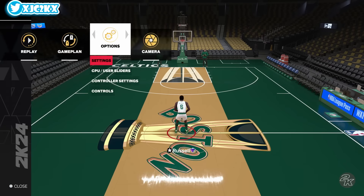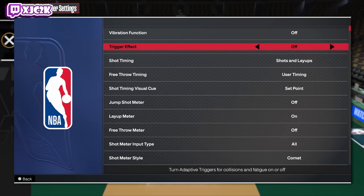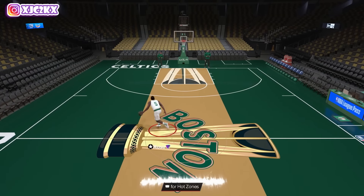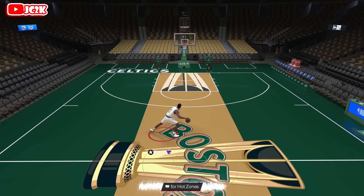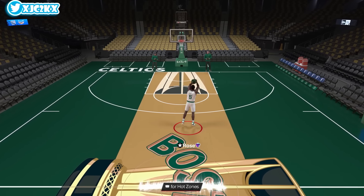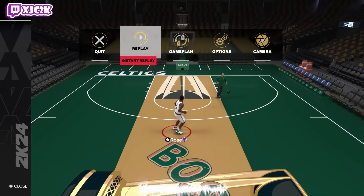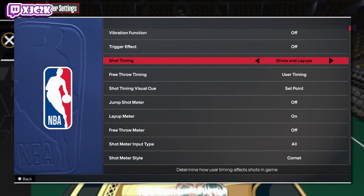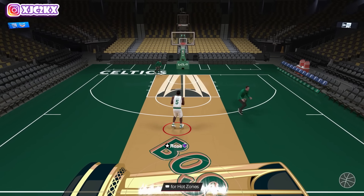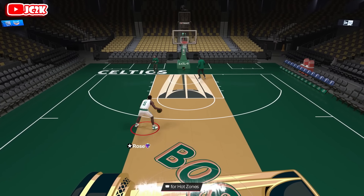Let's check our settings, sub in Jalen Rose, and see what these animations look like. Player build-wise he is massive for 6'8" — he looks bigger than 6'8". They didn't give him a good behind the back — 2K trolled us with that. The base is pretty good but the upper is not amazing; that Tony Parker upper is not a great one this year, and it does slow down his jump shot.